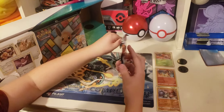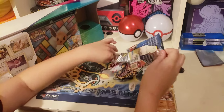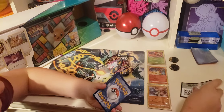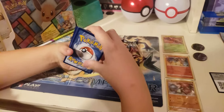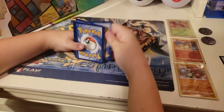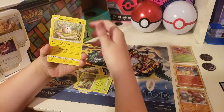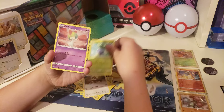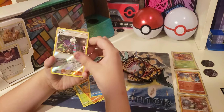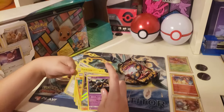Time for Cosmic Eclipse. Electric Energy, Chaotic Swirl, Trapinch, Tatsugiri, Rufflet, Oddish, Rolycoly, Sandygast, Furfrou, Roxy, and a Galwork non-holo. There we go!